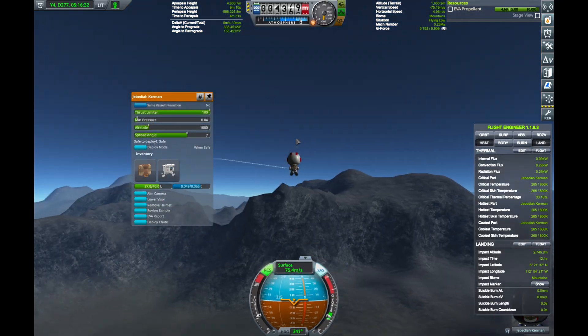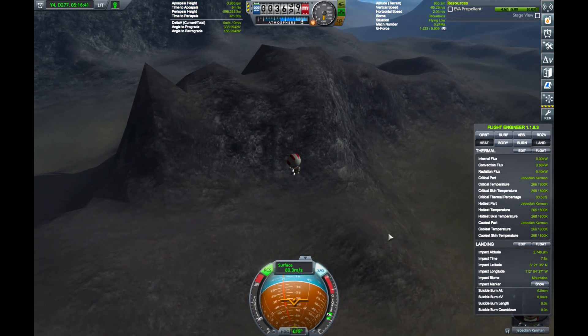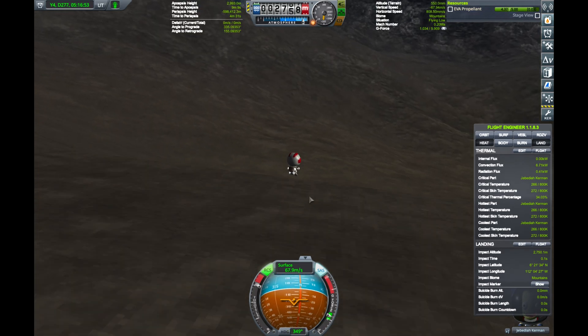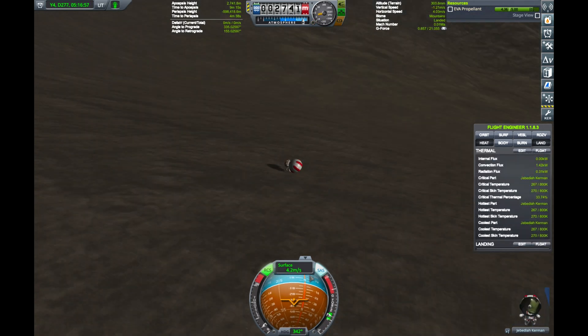In my recent video, I showed a confusing result where Jeb's legs appear to be made of vibranium. There's clearly a moment where I had RCS off with the chute deployed trigger active and, well, boingy boingy. So there's still some work to be done to understand all that madness.